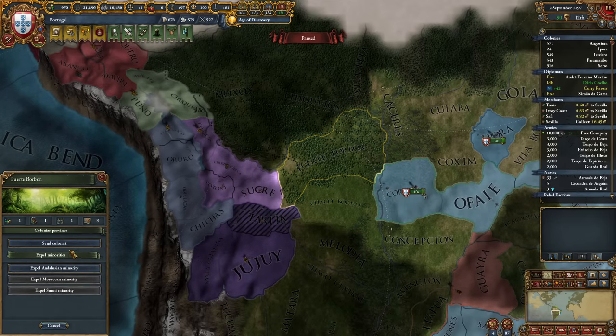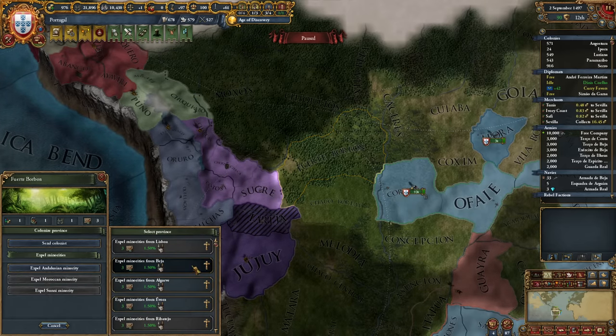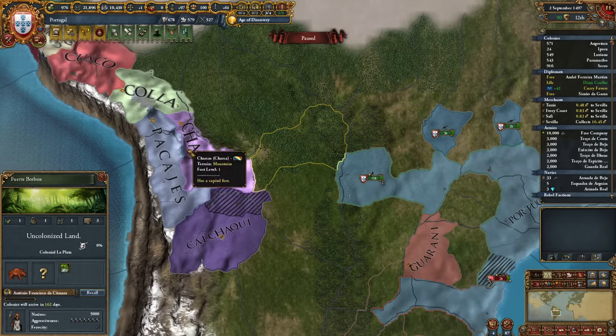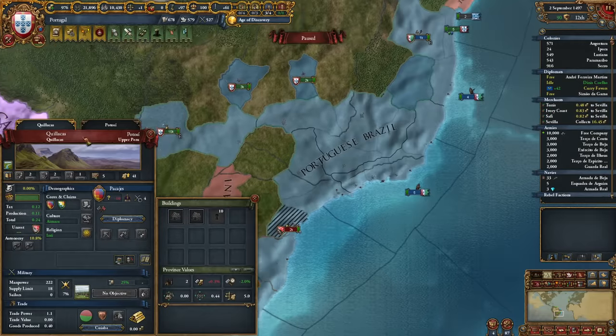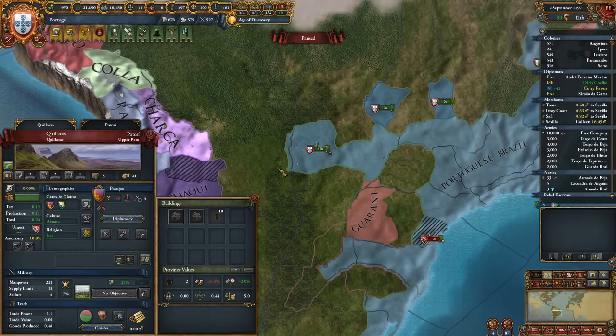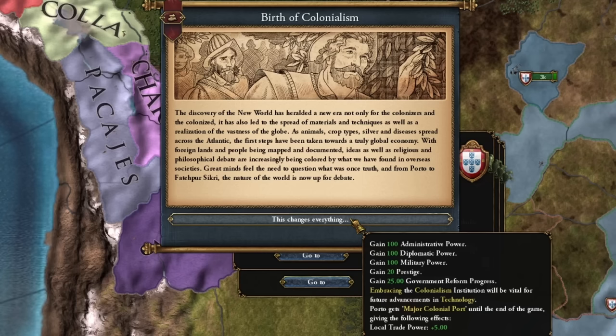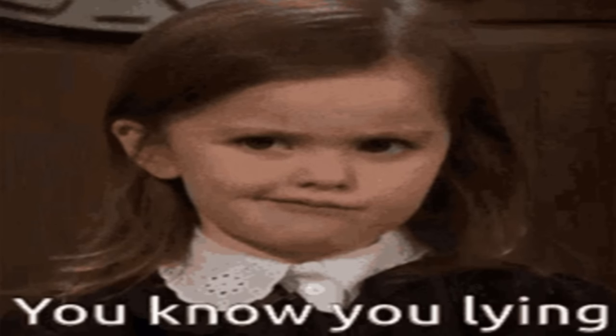The most important thing now is to quickly establish a colony close to the Incas, but not declare war on them yet — only once we have a province here. Because then we'll be able to continuously transfer all the provinces we conquered to Brazil. We can't do that before, and we don't want to core it. Yay, colonialism here with us — really, on the first try, there was no Alt+F4 here.